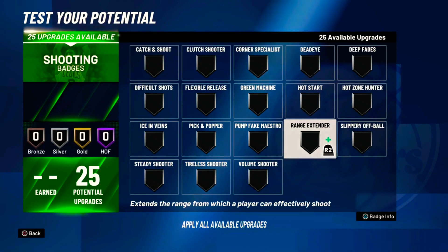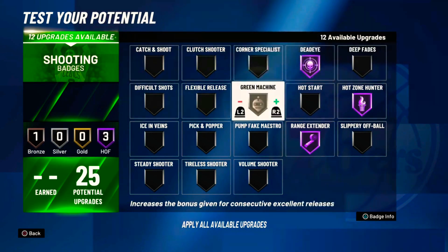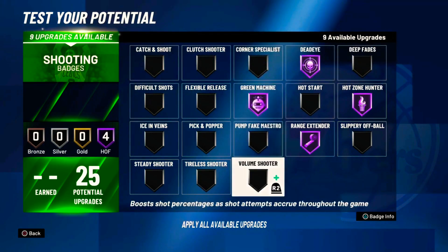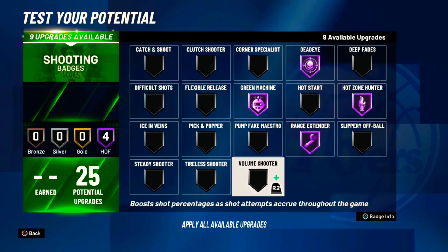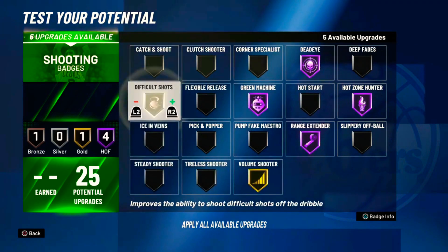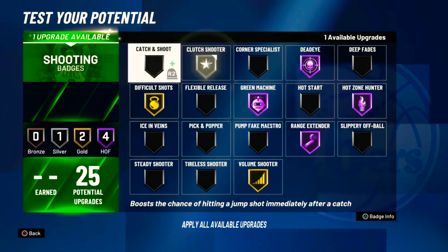You get 25 shooting badges: High Zone at Hall of Fame, Green Machine at Hall of Fame, Volume Shooter — I'll put that on Gold. Difficult Shots on Gold as well.